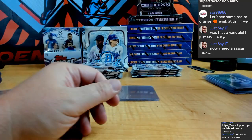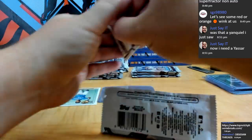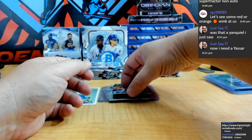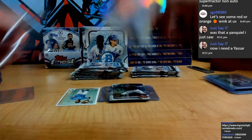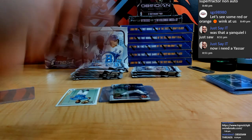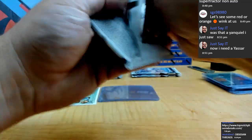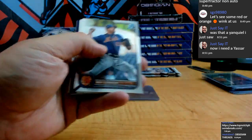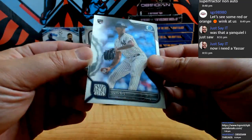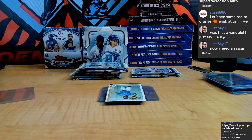Yes sir, transfer now for the Twins. That was Yanquil — Bowman First purple refractor. We got Arizona Fall League — Austin Wells for the Yanks. We got Yankees rookie Louis Gill. I think I might get a case of this for the weekend — we haven't done this in a while.